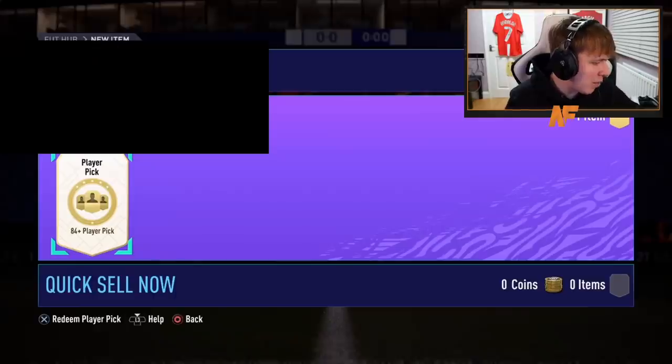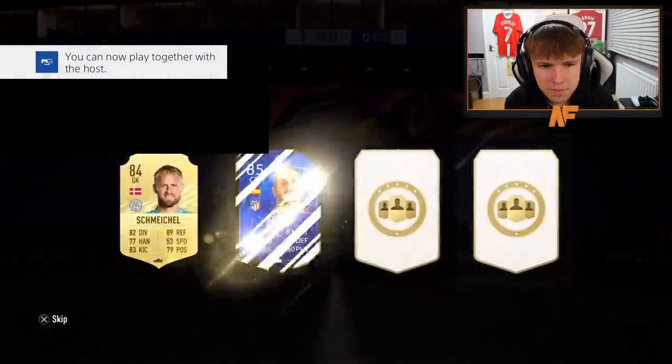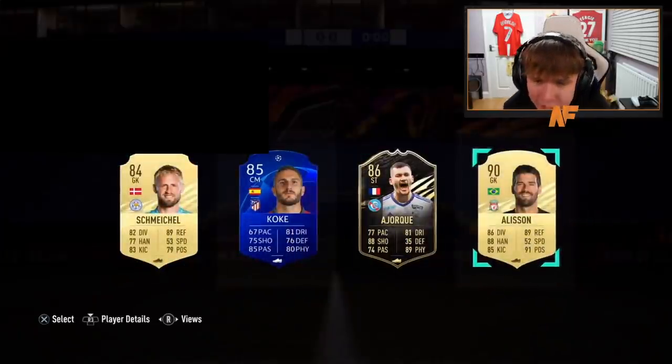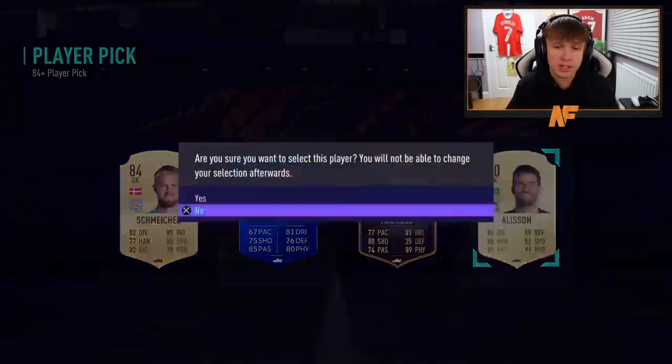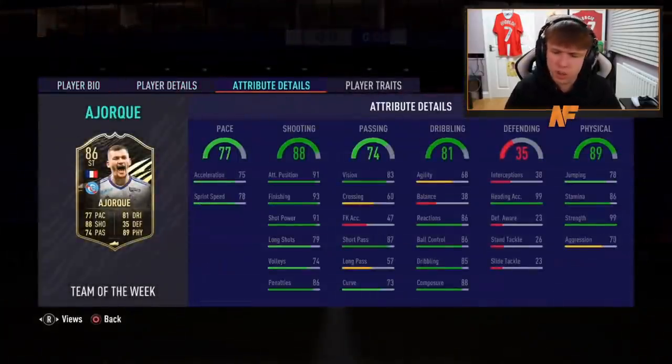Shout out to Blue Army, pick number eight. It's Allison or inform — I'd probably go Allison. It's an 86 inform, that's a plus four for an SBC. An 86 inform is actually a dub to have for an SBC. Not that bad at all.